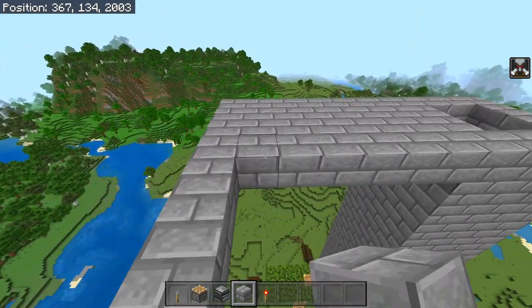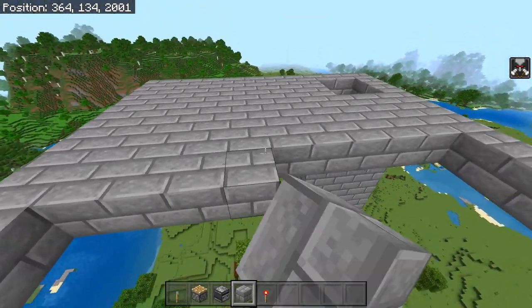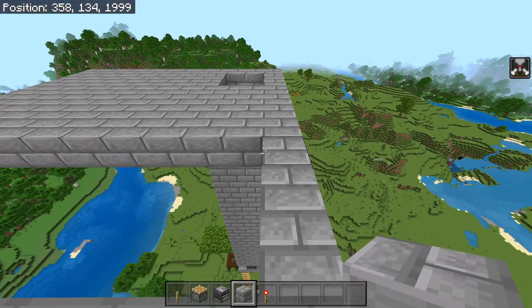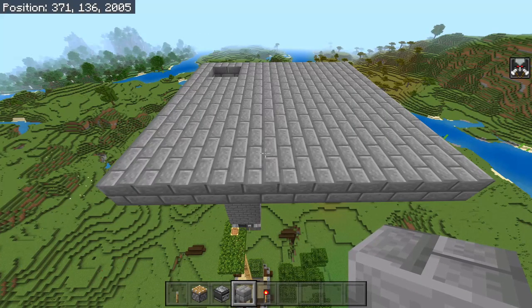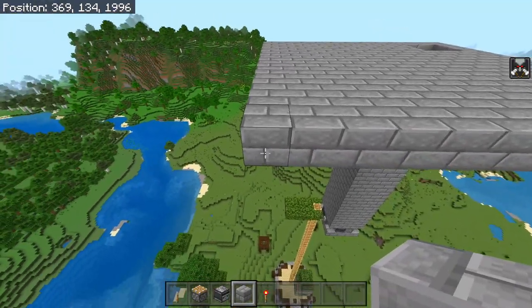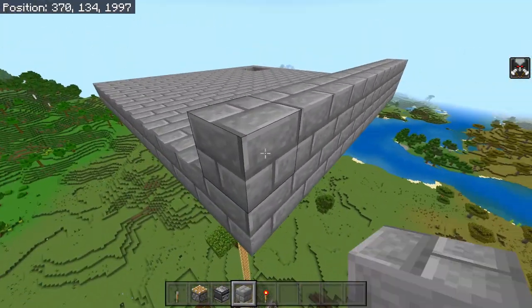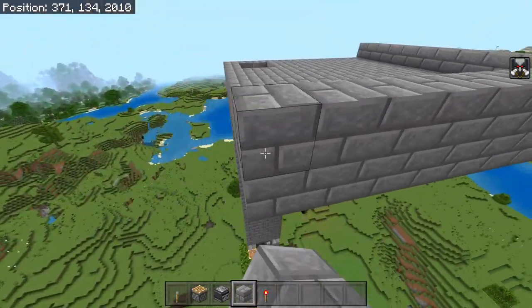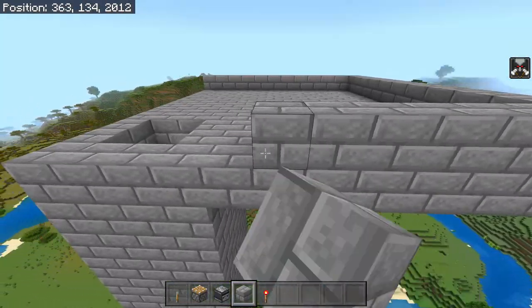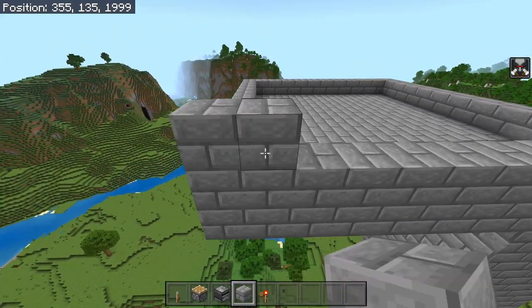This is going to be where we actually spawn the raid and where they get pushed into the kill chamber. After building this platform, add one more layer around this side, then build up by one block — this is going to keep all of the raid mobs contained and all of the water streams contained as well.